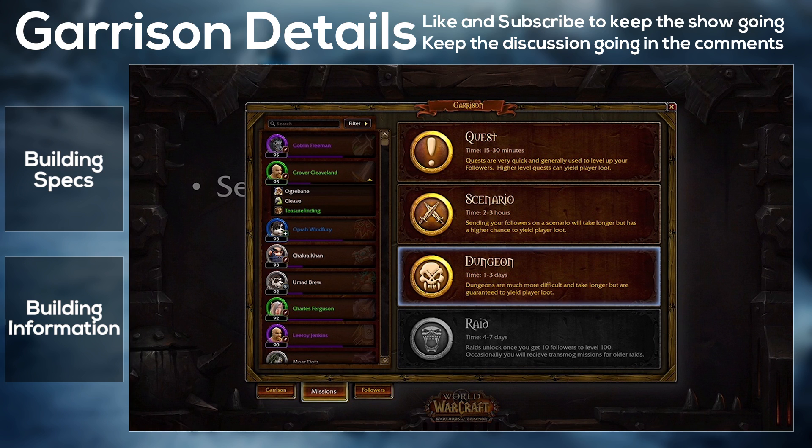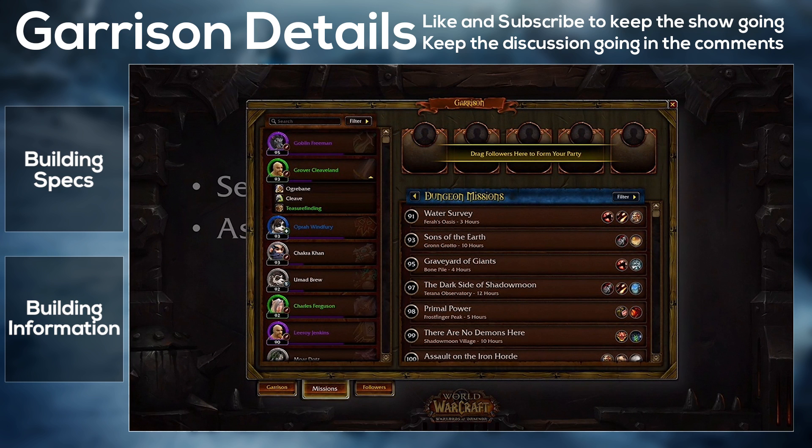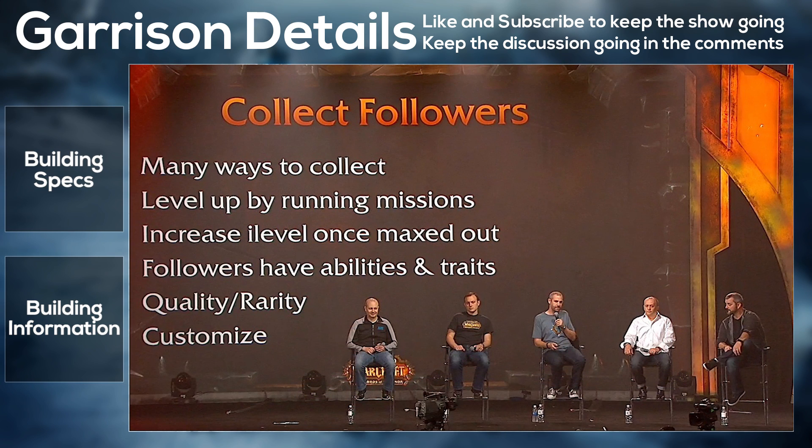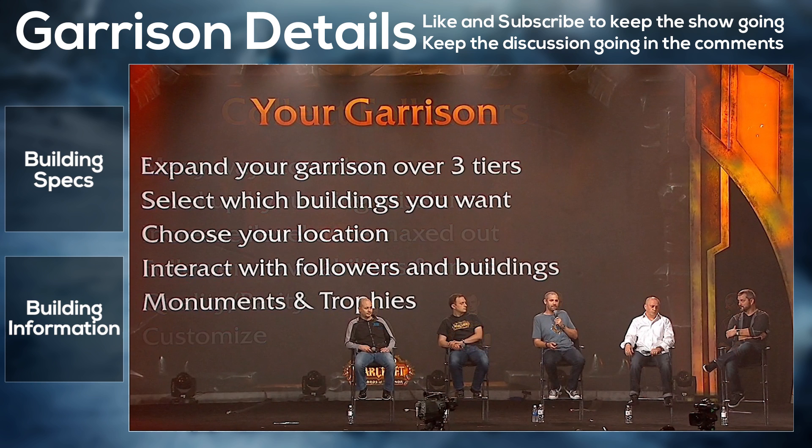Next we have the Gem Boutique, which generates jewel crafting components daily — one batch at a time. The first upgrade allows two batches of daily components, and when fully upgraded you unlock specializations and the capacity increases to four daily batches. Then there's the Herb Garden: the first level is a small garden that grows a few herbs, the second level produces even more, and the final level gives the maximum possible herbs. Pretty much what you'd expect.